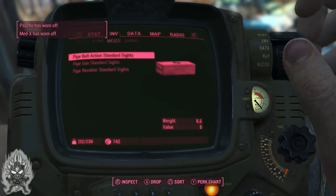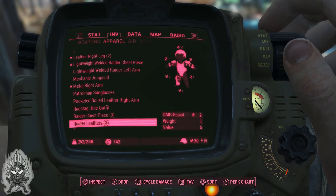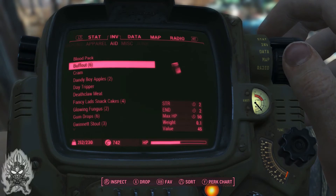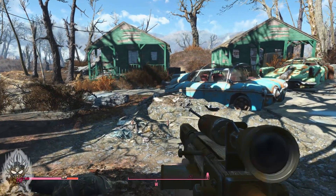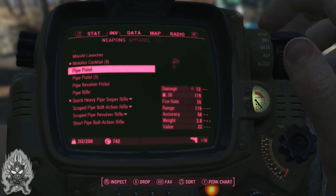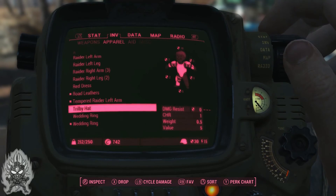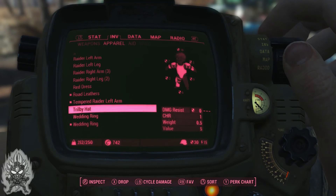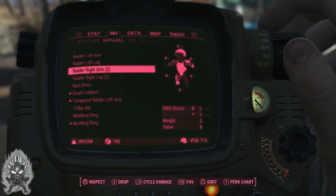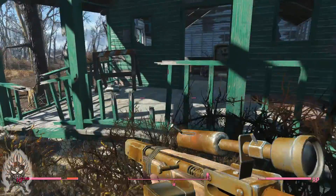Let me get rid of some of this stuff. Buffout wore off — yeah, let me pop another Buffout. Got five of those, might get me addicted, but I'm assuming once we get to where we're going they'll have a doc that can remove addictions. I picked up something I didn't want to by accident. I'll definitely wear this hat for charisma because my charisma sucks. I don't need all of these pieces — not if I'm just gonna sell them anyway.